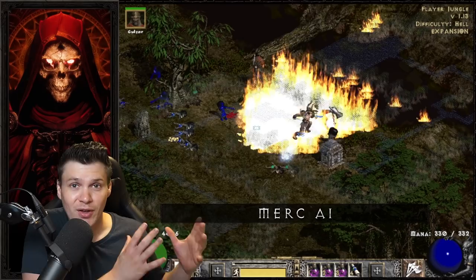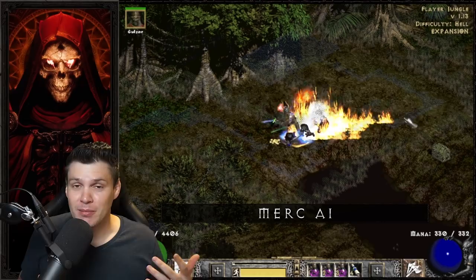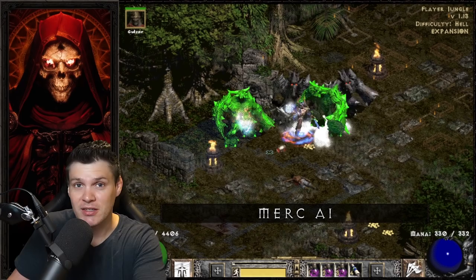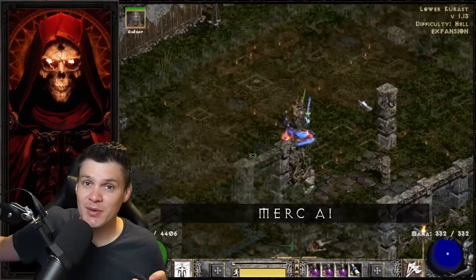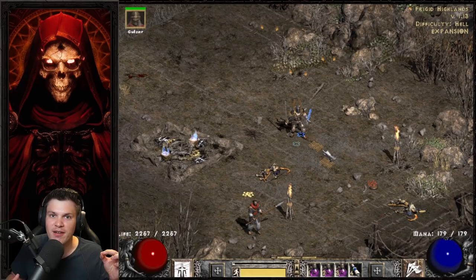The final con is that if you don't use Enigma you're running around super fast, which is great for getting to specific areas. But if you want your Merc to proc Decrepify and you're flying across the map, he's going to be miles behind you and you don't have an effective way of repositioning him to get that curse procced immediately. The movement speed is great but it can also be a con because of Mercenary AI — he's going to be way off in the middle of nowhere doing absolutely nothing.